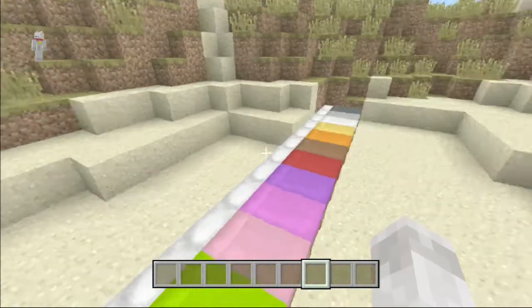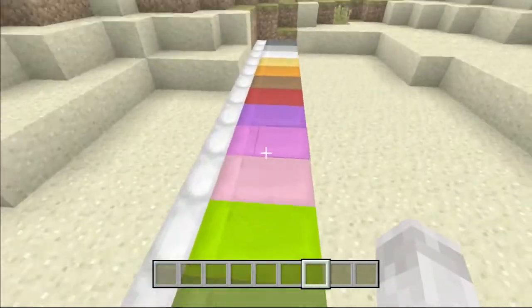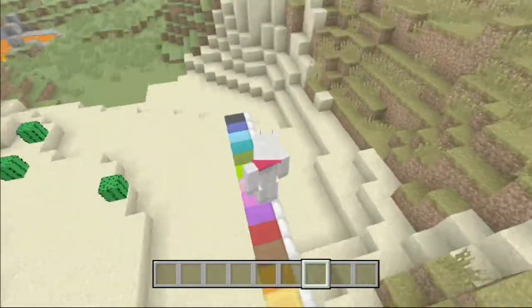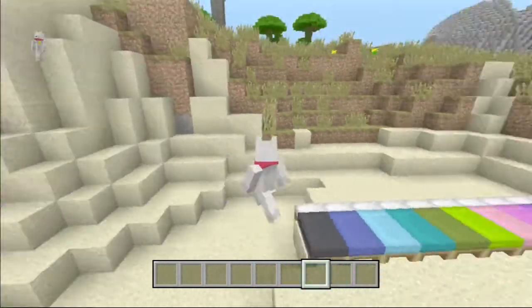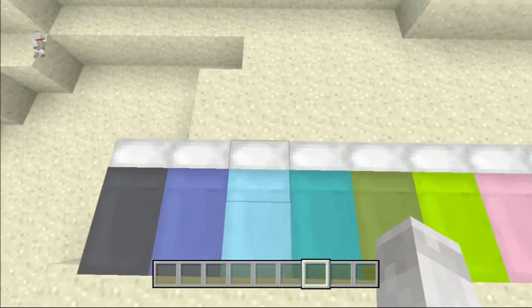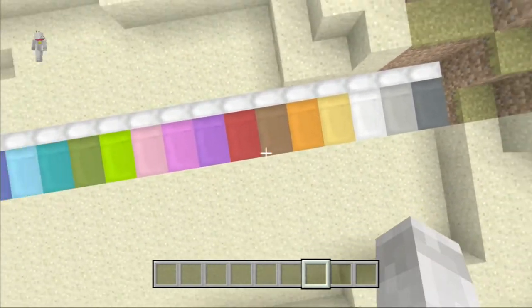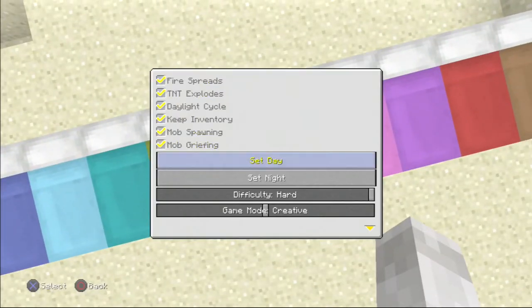Hi guys, it is Woof Woof Gamer here. I thought about doing a Team 54 gameplay video. If nobody knows about it, you can build some beds like slime blocks. Here are all the different colored beds — I arranged them all over here. They look pretty cool.